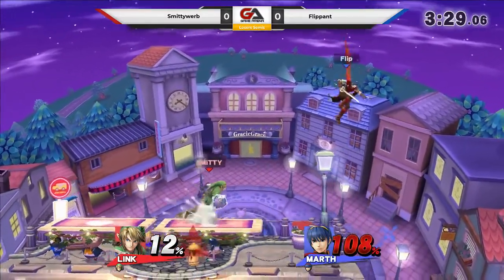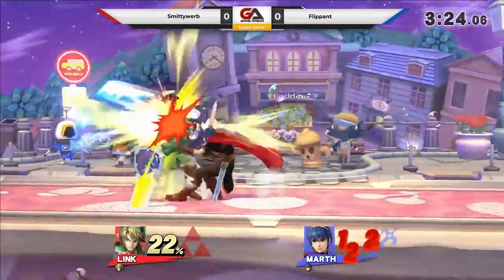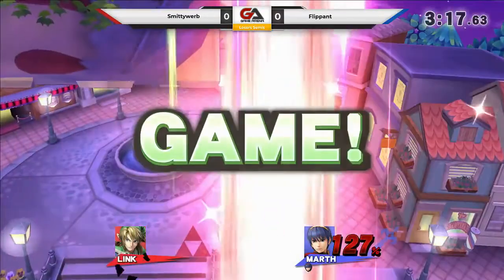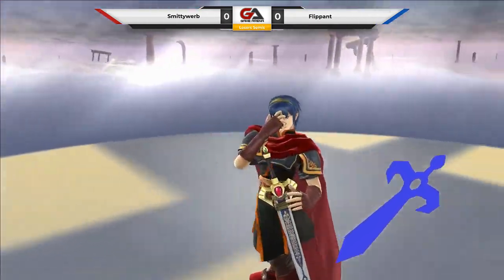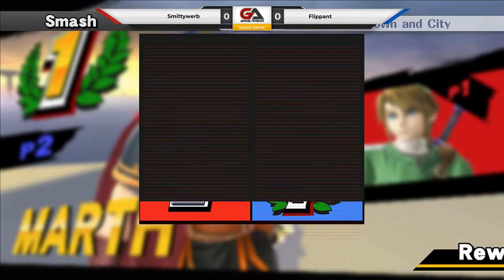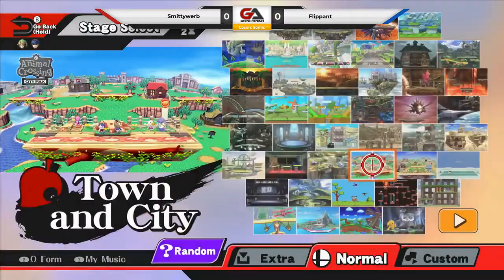Just that tether grab and the up smash - it outlasts the air dodge so it still hits you even if you air dodge. It's a highly effective move. Flippin's gonna want to be careful - he has a 50% deficit. Smitty totally wanted to close this out, hitting him with a forward tilt. He was not expecting that, and... wow, that was weird. I don't think either of them expected that to happen when they went off stage. They both SD, so Flippin' takes game one. We'll see what adaptations they're gonna make in game two.